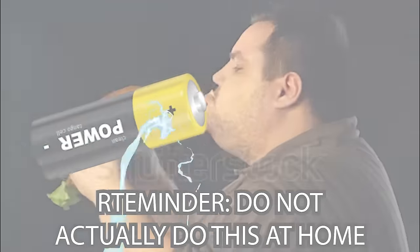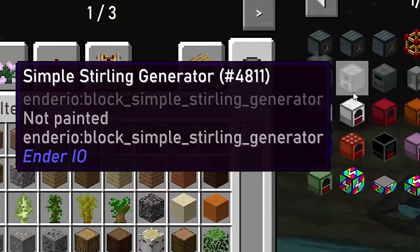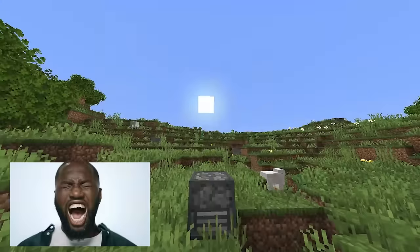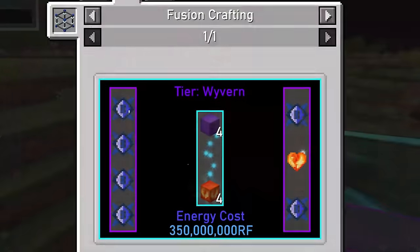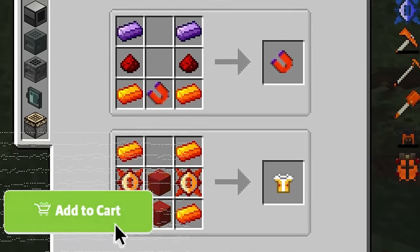Not only that, but it consumes electricity on cosmic proportions. The best energy source currently available is the sterling generator, which I concocted. With this, it will simply take 4 whole days and 12 thousand coal to engender the awakened Draconium, which is required for everything later in the game.